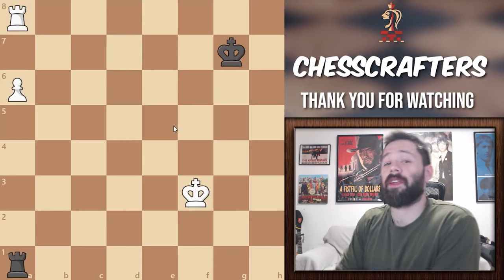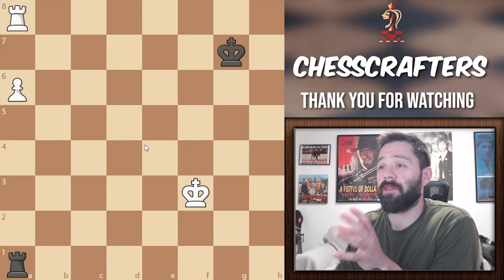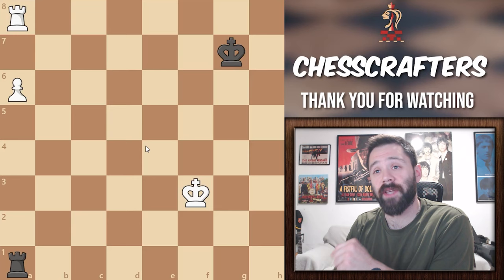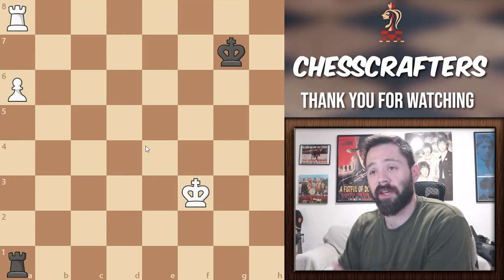Welcome back. Today we're going to take a look at another famous position in the Rook and Pawn endgame. This one is called the Vankyra position, and it's black to move and draw the game. Let me know your answers in the comments if you're already familiar with the technique. I'd love to hear how you apply it in your games. For the rest of you, let's take a look at the board.